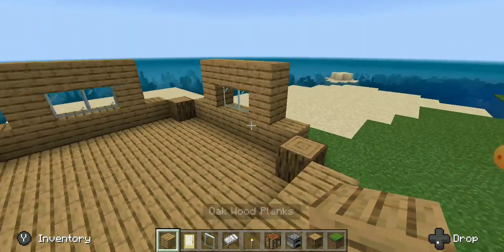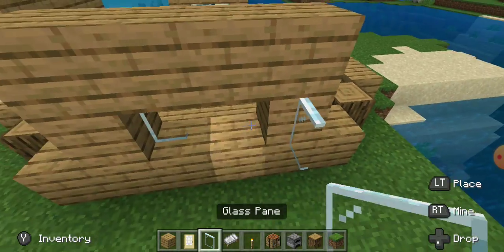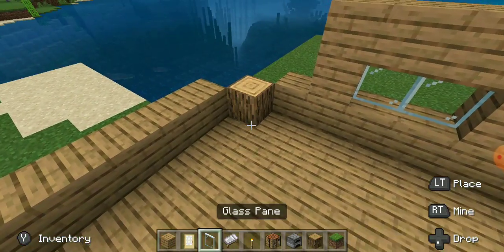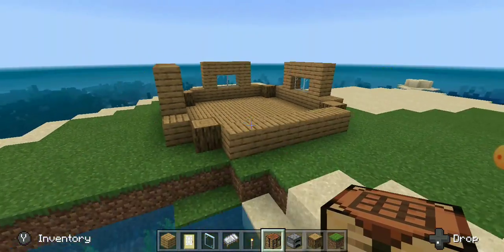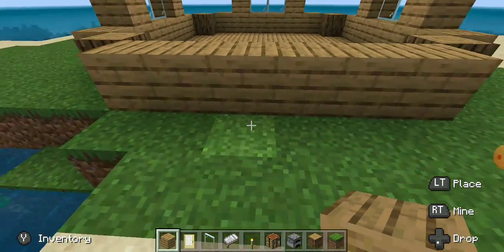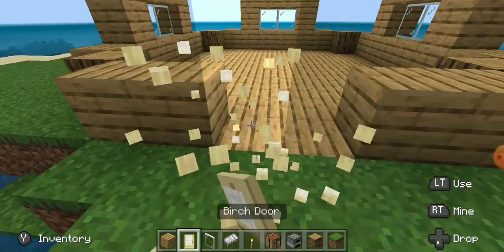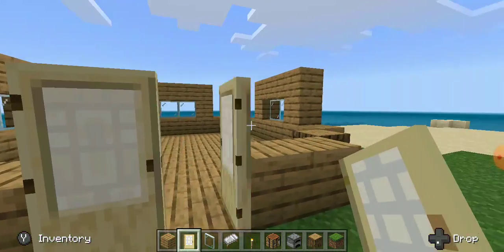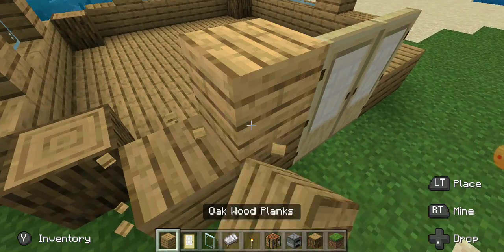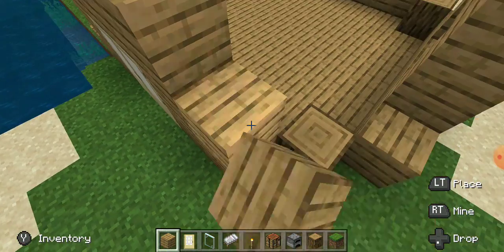Just pretty much keep going like this. This is kind of like a step-by-step video, and again this is a starter house so it's not gonna have everything right away. Once you've got the windows done, you're gonna want to get your entrance going — I'm gonna break two blocks and have a little door area right there.